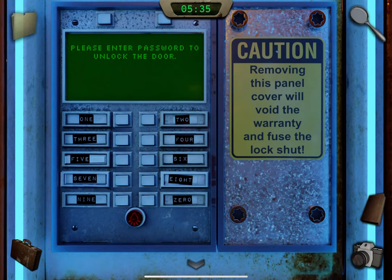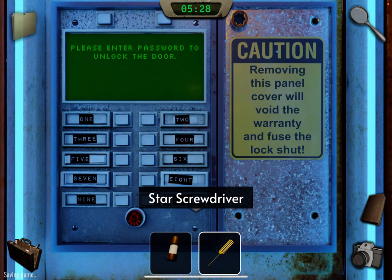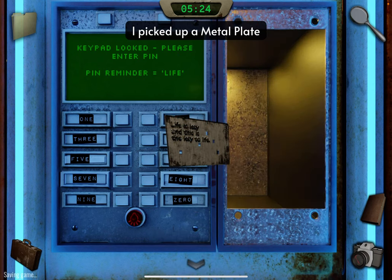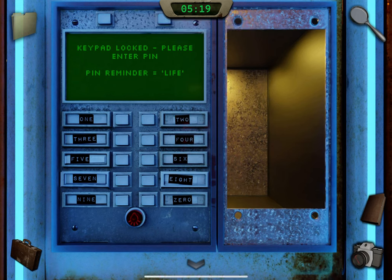Go over here to the left. Notice this panel — take out the star screwdriver and open the panel. Take this metal plate. Also notice it says the pin reminder is 'life.' You can take a photo or just remember 'life.' Go back down.